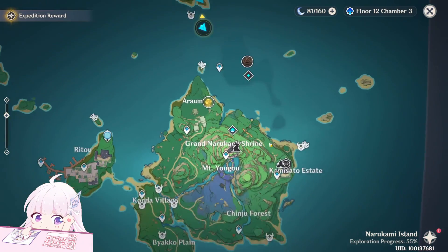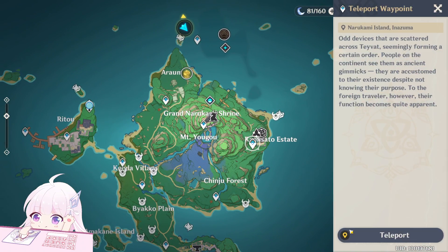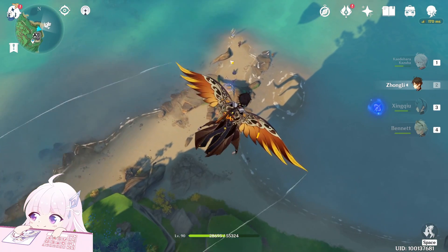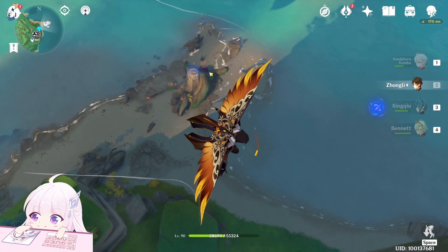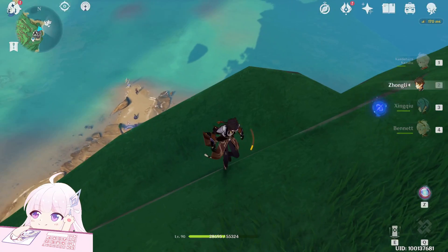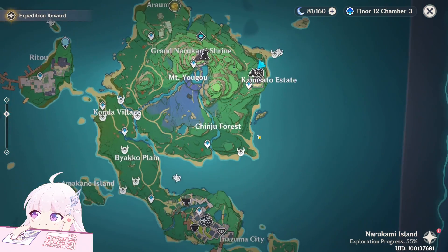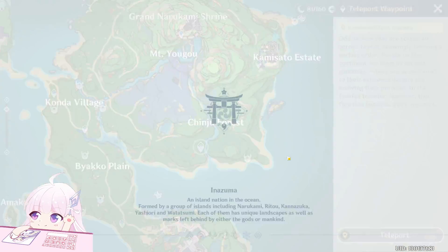The second place: teleport to the Kamisato Estate and just drop down into this spot. There is a chest here as well, so you can pick that up, but beside the chest the mobs will respawn every day as well.